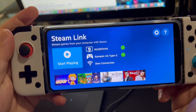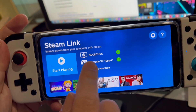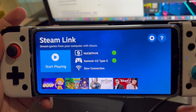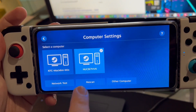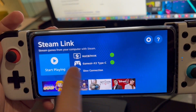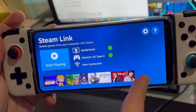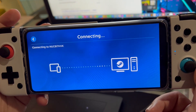If I go into Steam Link right now, you can see it's searching and it's able to find my particular PC running at home. It can also search for my other PCs running on the network at home. Now I'm not connected to any local network, so I'll just start and play.